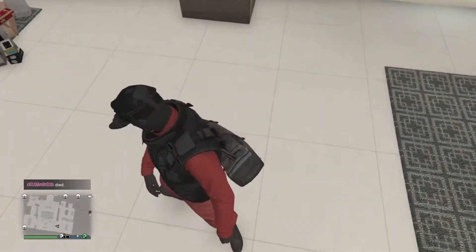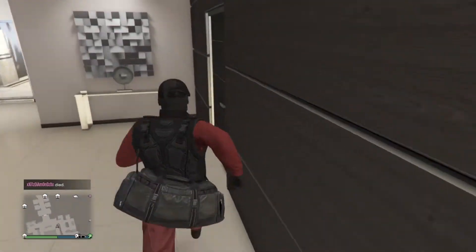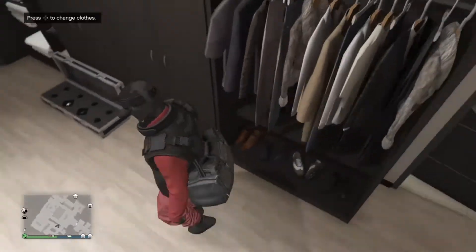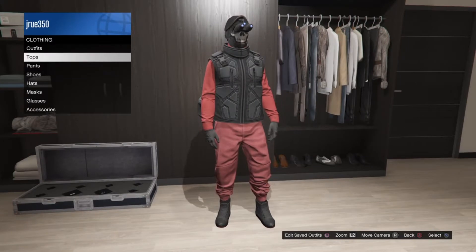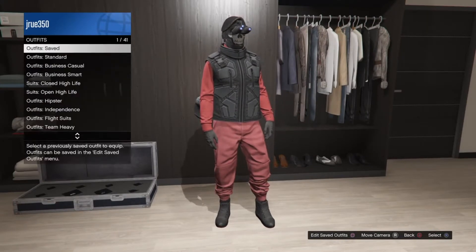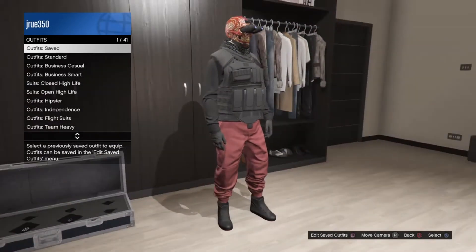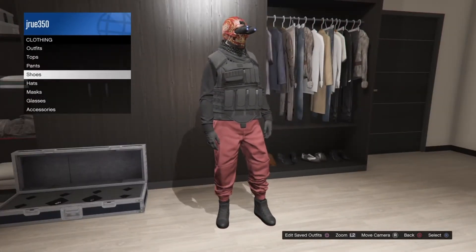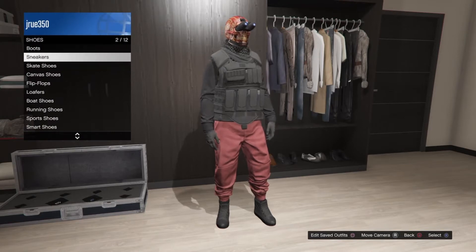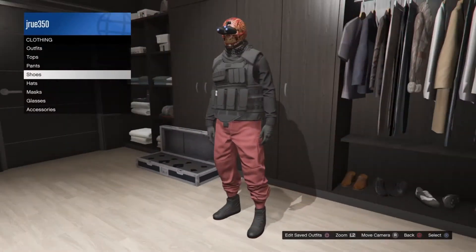In this glitch you will need the red joggers. Once you have the red joggers, put on the outfit that you saved with the red joggers on. You will also need to do the night vision goggles glitch. Then go into shoes, canvas shoes, and put on the all black canvas shoes.